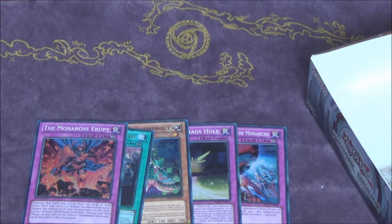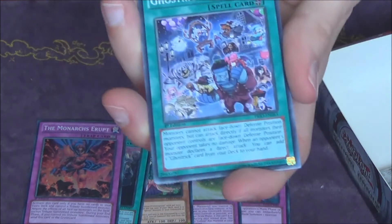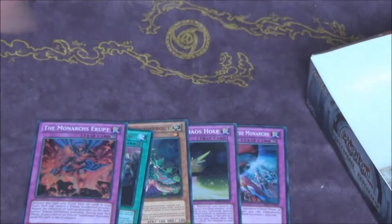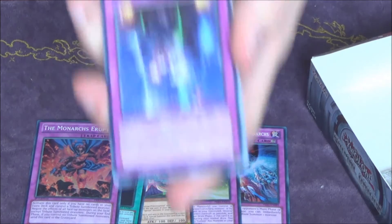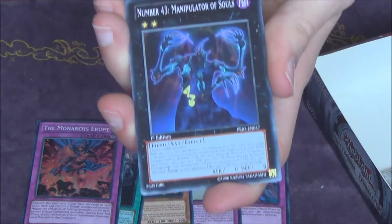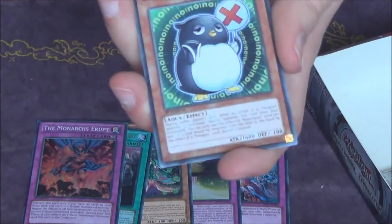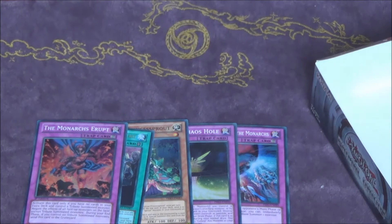Of course I'll also try to do some post-Primal Origin deck profiles on my channel relatively soon if I can get the cards needed. I want to do an Artifact deck profile but I haven't pulled too many Artifact cards yet — only one Ignition. I was trying to do a Sylvan profile as well but I haven't pulled any Sylvan Charities. So I haven't had the best of luck. I need two Angelis as well to do a deck of Dolce's, because I actually pulled one of those.